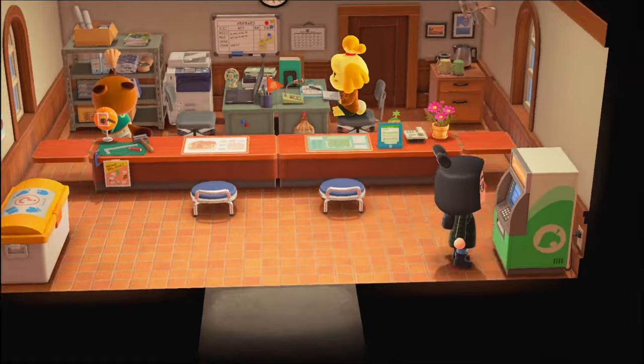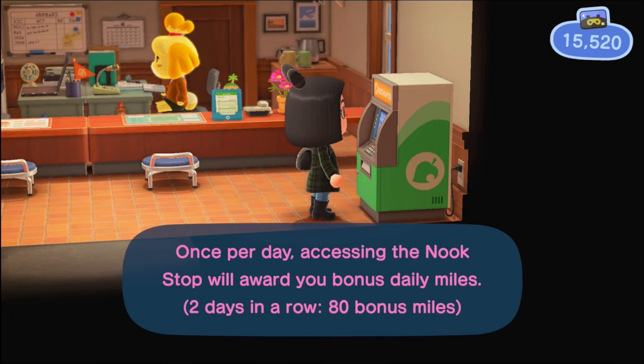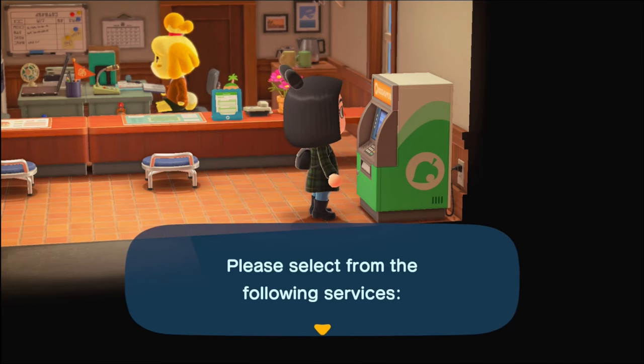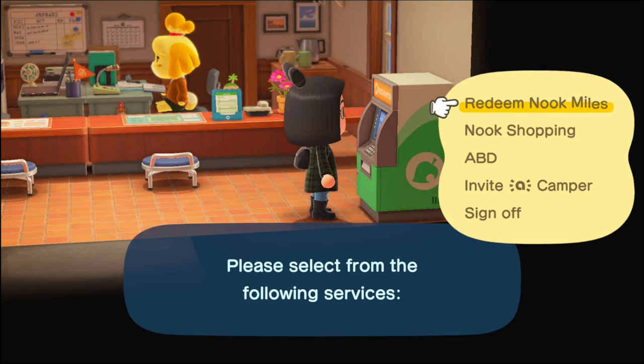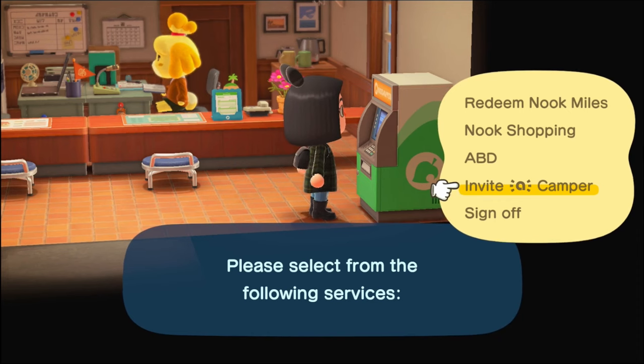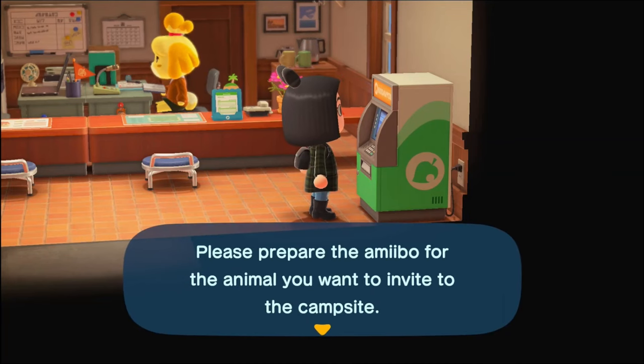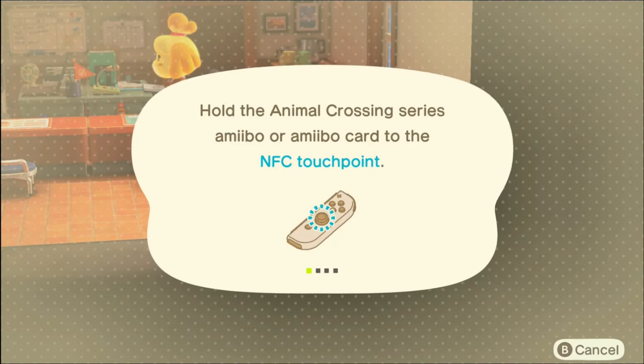Let's get the most well-known use out of the way first: using an amiibo card to invite someone to your campsite. Note that if there's already someone in your campsite, you can use an amiibo card to kick that person out and invite someone else. You cannot invite special characters like Tom Nook or Celeste — it has to be regular villagers, but we'll show uses for those special cards later. Make sure you're using a controller with amiibo compatibility. The official Joy-Cons that come with your Switch do, and if you're using a Switch Lite, it's built right in — it'll show you where to tap.